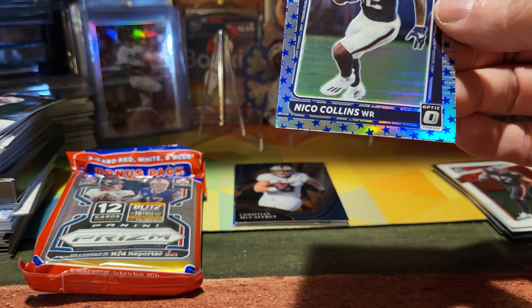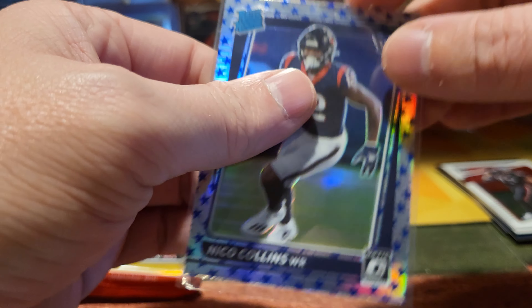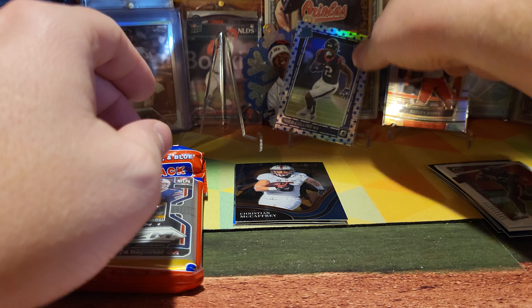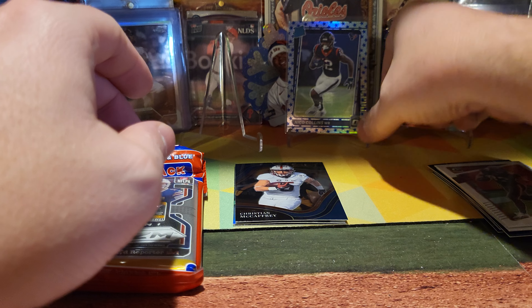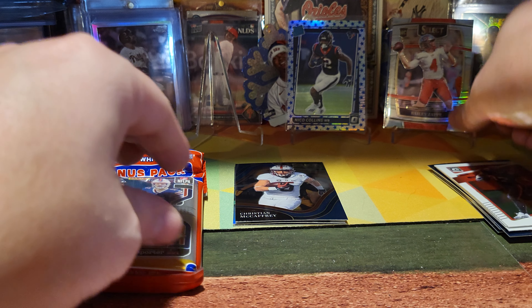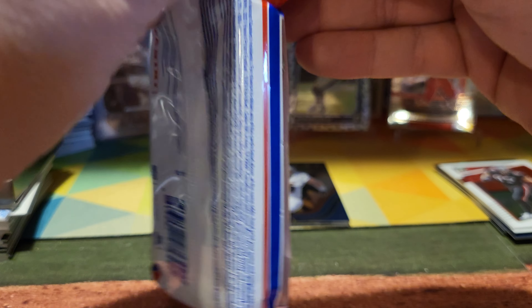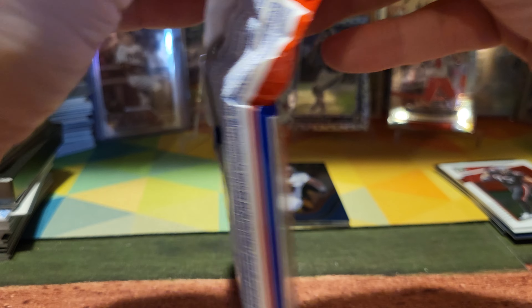Man, just like Panini — a little dimple. That is not a 10. It's pretty well centered though, maybe they'll overlook it. Nico Collins is doing pretty well — maybe not the best rookie out of that season, the 21 rookie class, but I guess I could do worse.